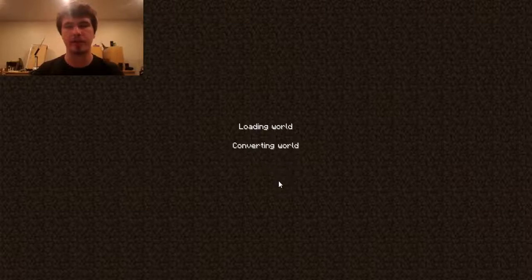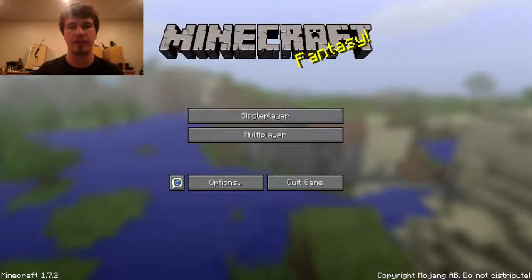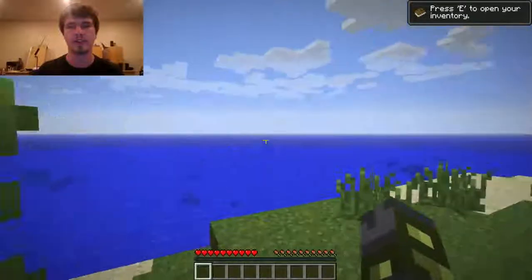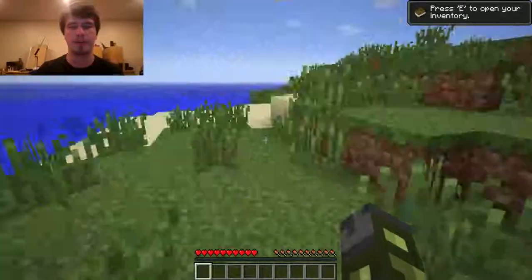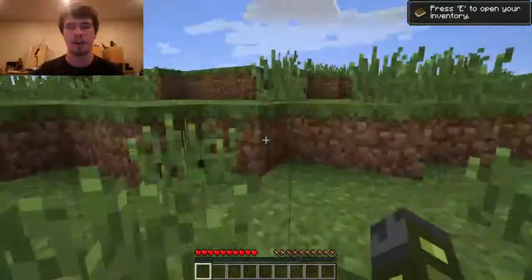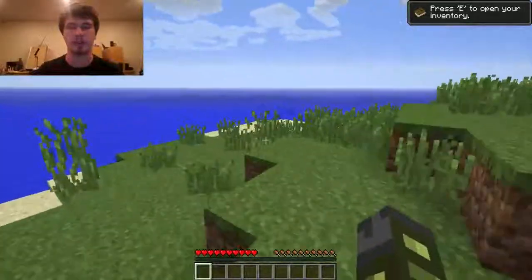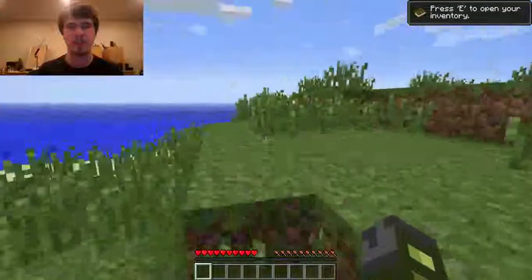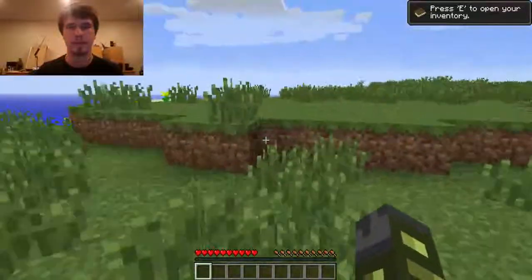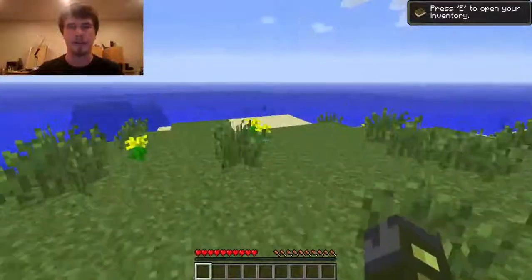My computer's pretty fast. Some people's computers may take longer to load Minecraft than others — no big deal. So I start here. You are spawned randomly throughout the world, and what you need to do is survive. The W, A, S, and D keys are what you use to run around. Space bar is jump. You can walk around and use the mouse to look around.